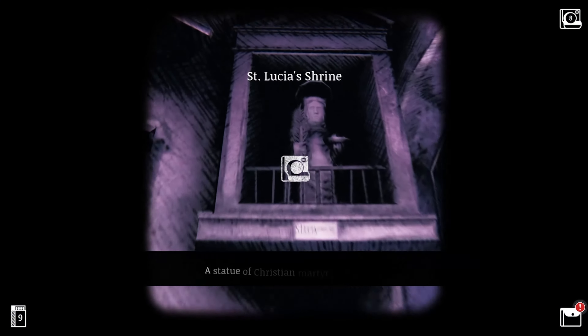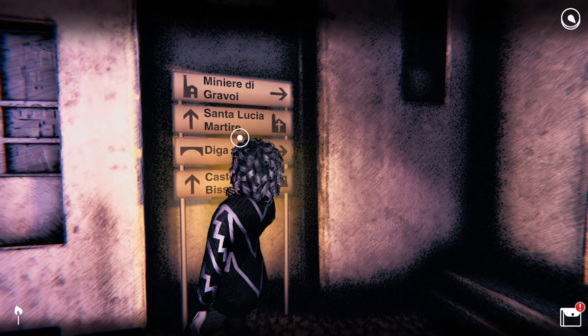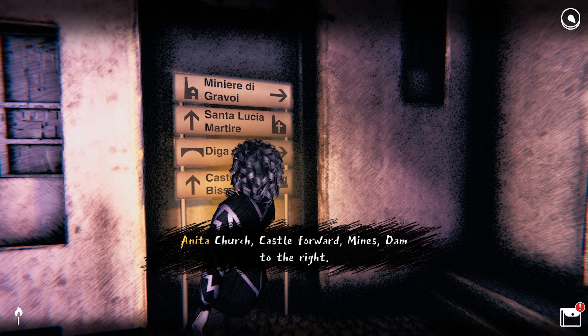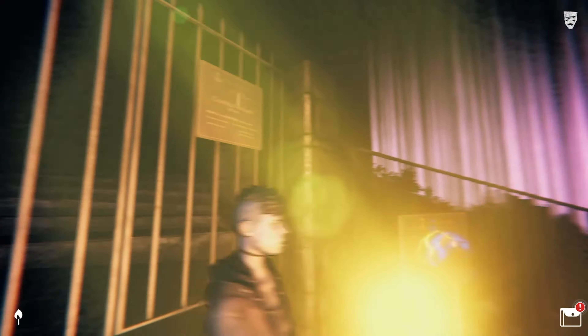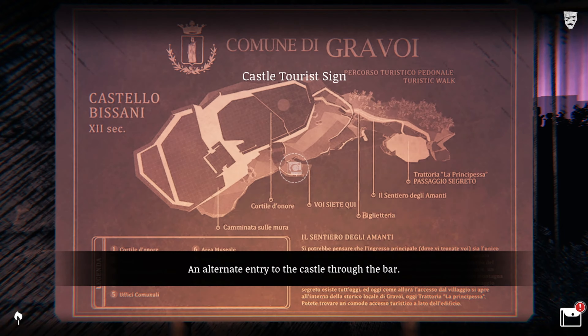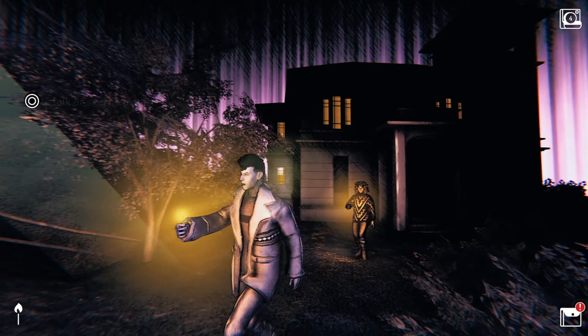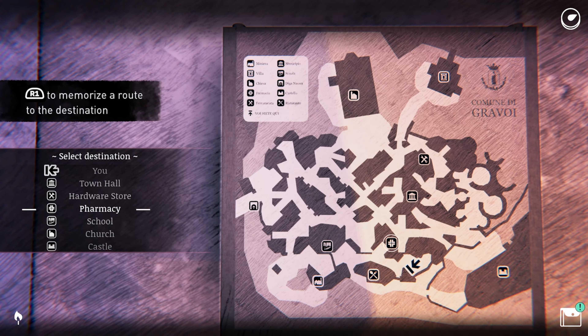Each character has unique tools and abilities to help you explore hidden areas and survive. There are no markers or virtual compasses in Saturnalia. As you learn your way around the village of Gravoie, you'll orient yourself with signs and local landmarks, change your character, or team up for more flexibility. You can even ask your companion to guide you somewhere with the in-game maps.